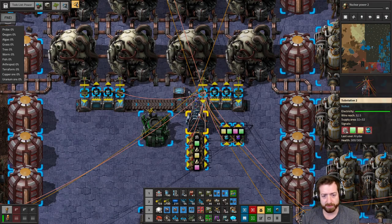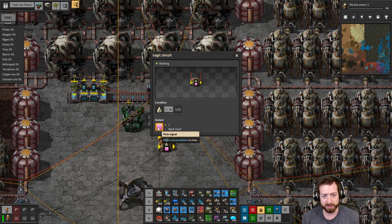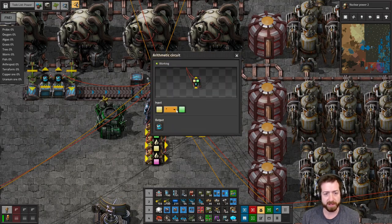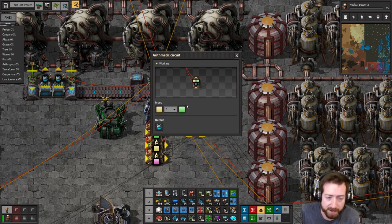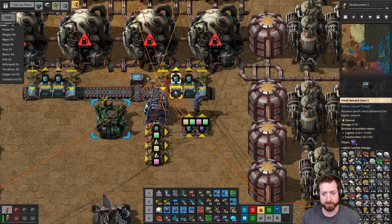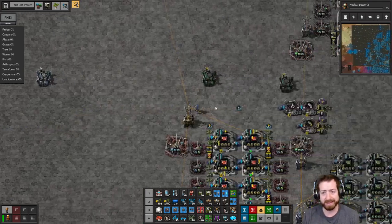If tritium is low - lower than 500, measured in the tank here - then it will send a yellow signal. If tritium is high, we'll send a pink signal. These guys basically multiply signals, so it'll send a breeder cell signal if green is on and yellow is on, which means tritium is low and we have low steam - then we'll use breeder cells. If we have enough tritium and we have a green signal, then we'll use fusion cells. I'll put requests for breeder and fusion cells in all these, so it'll switch back and forth.